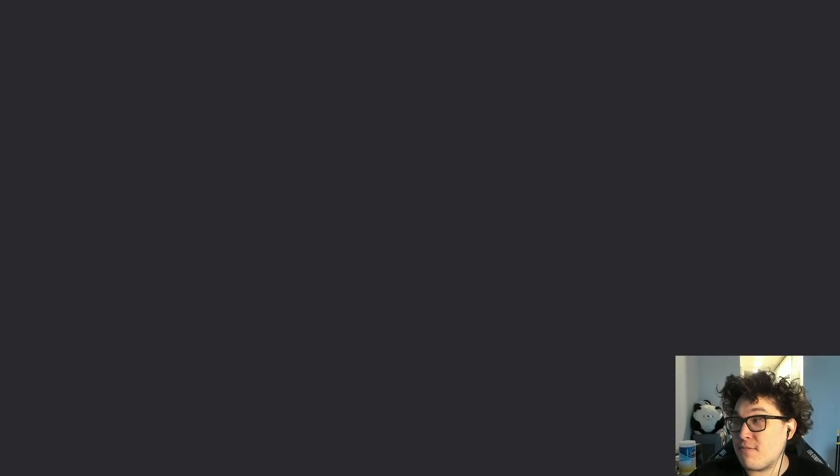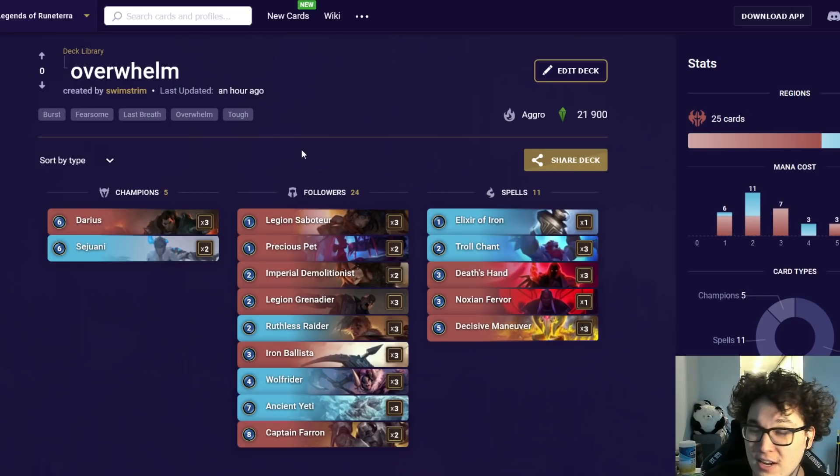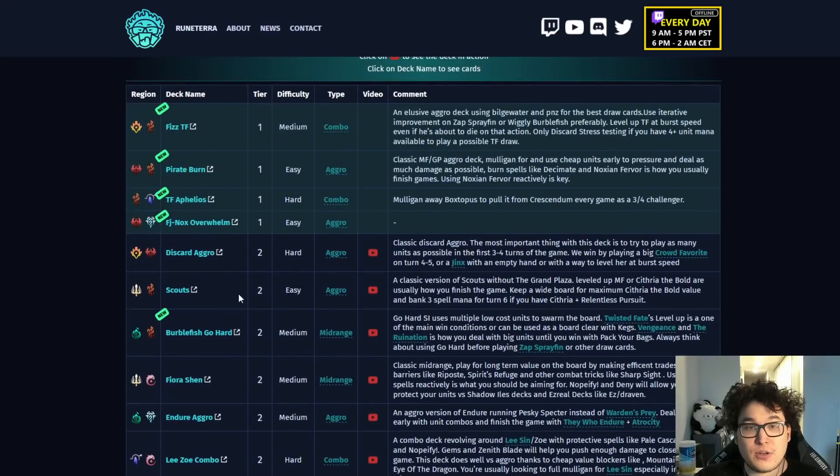Freljord Noxus Overwhelm is the one deck on my list that's not mine — this is PHP's version card for card from the last seasonal. This deck has had a tier one to tier two win rate on ladder this entire time since the last seasonal, and it's really spiking now that overwhelm is something to play for again. The stats are right on the borderline of statistical significance, which is why I haven't listed it as tier one for a while, but right now I'm very happy recommending it including for the seasonal format.